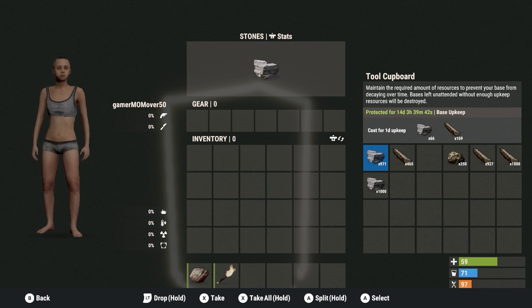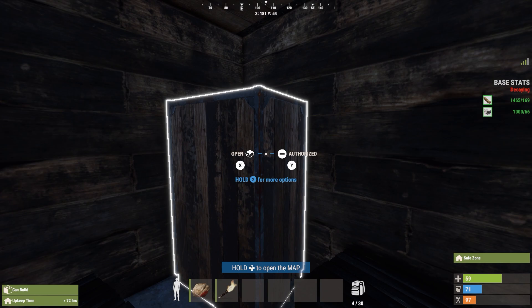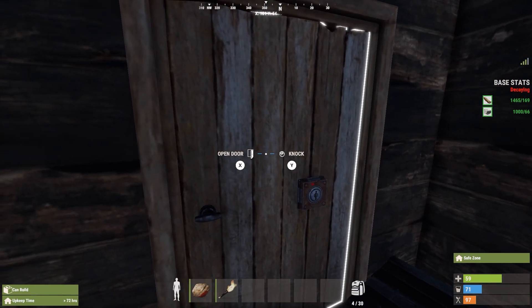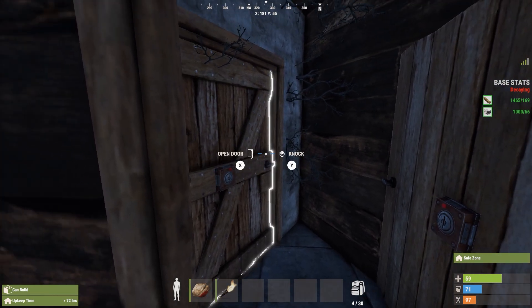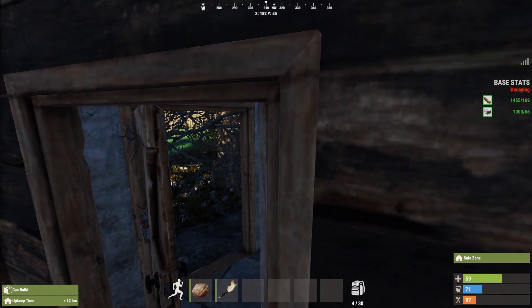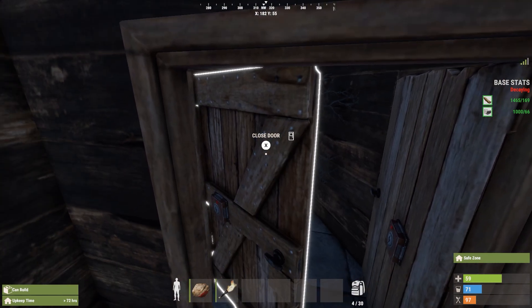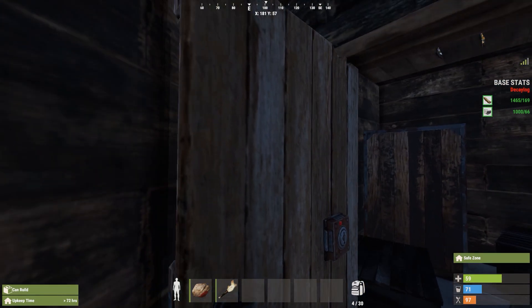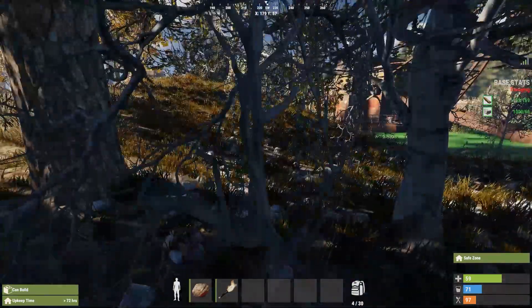I'm here to show you how to build your first building. Inside the tool cupboard is where I store all my building supplies. As your building starts to decay over time, the game pulls those supplies out of your tool cupboard to maintain it, or else walls and ceilings will disappear. The base I'll show you is one square foundation and one triangular foundation — the door opens outward inside, acting as an airlock.